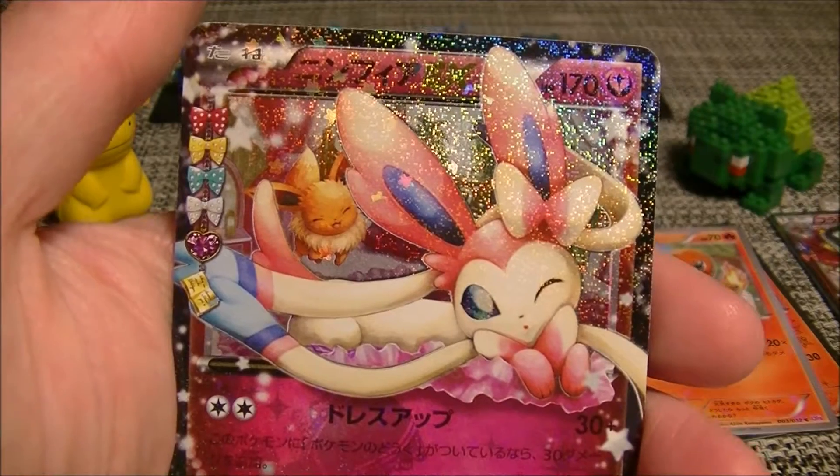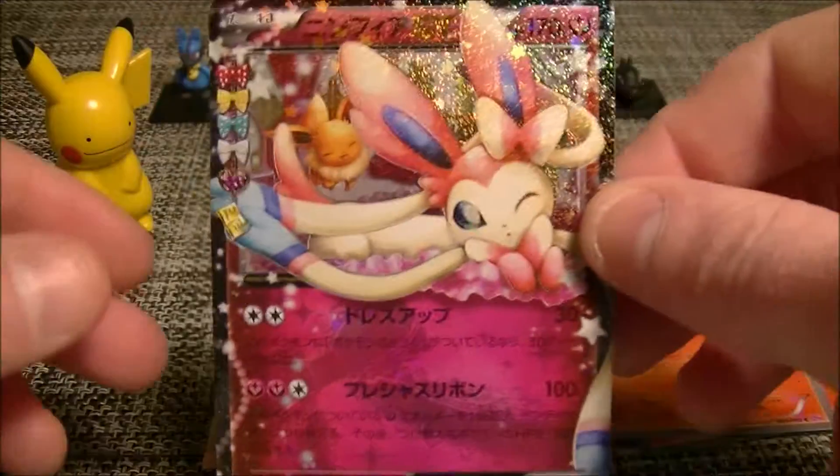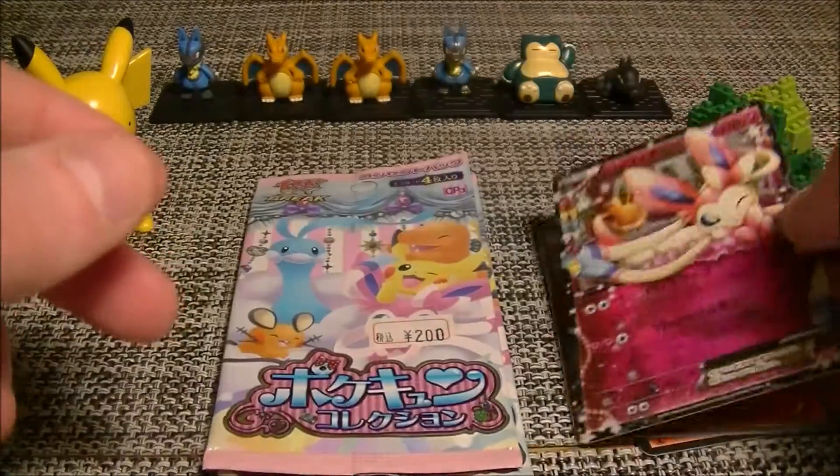Oh! Hello! Nice, nice, nice. So we didn't get the full art, but that's cool, we will take that — Sylveon EX! Very nice. Got Eevee chilling in the background there. So we got a hit. Hoping that that doesn't mean that's all we're gonna get.